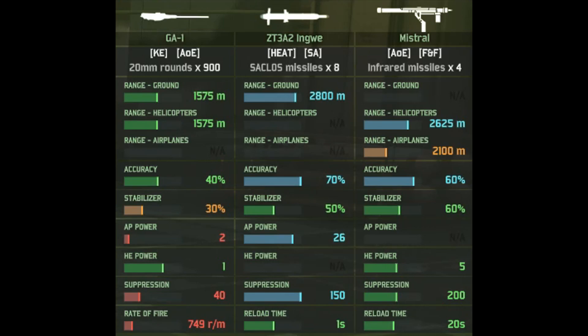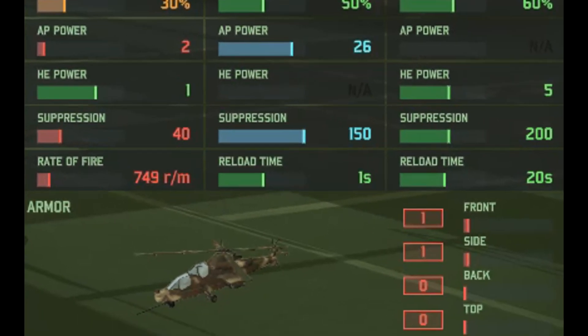The anti-tank missiles are pretty damn nuts. You have 2.8km range, extremely accurate, and more importantly, 26 armor penetration power — that's pretty damn powerful. And then the Mistral missiles, of course, are your Mistral missiles. They all just blow up helicopters, pretty easy, and also aircraft who get a little bit too close.